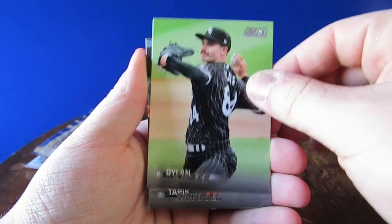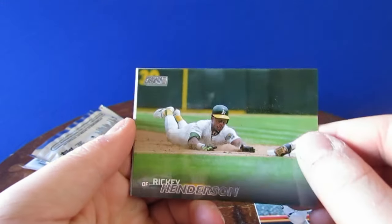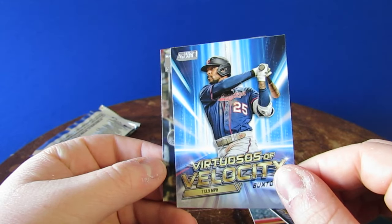Don't cease. Tarek Skubal. Rickey Henderson sliding in. What is this? Velocity — Buxton. That's a cool looking insert.